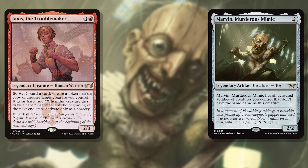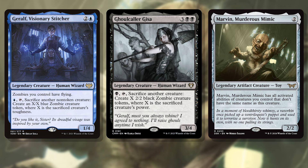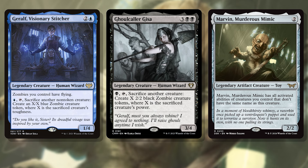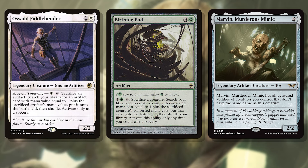Jaxis, the Troublemaker gets in on the fun too, as Marvin can mimic her ability for fast, punchy, and cantripping copies every turn as well. Even the Twins, Geralf, Visionary Stitcher, or Ghoulcaller Gisa want a Marvin in their lives as it helps them make bigger, cooler, or just more zombies over and over again. Chaining some of these abilities together can make for explosive turns that a lot of folks might not be expecting.